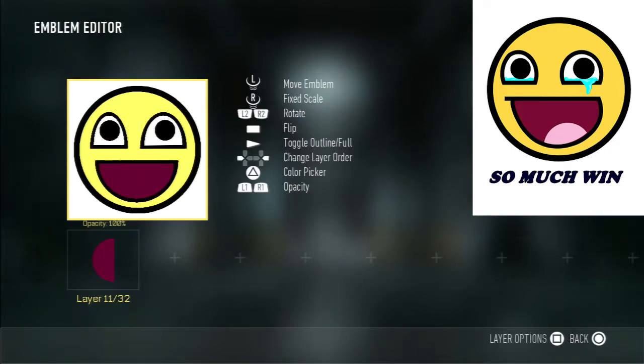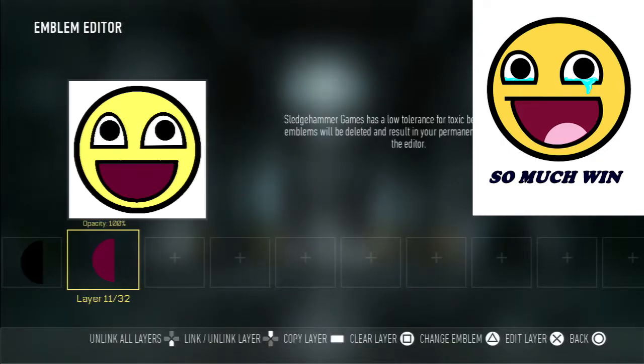The next part — this is probably another tricky one — is his tongue. Because it needs to be above this layer but it needs to be below the other layers. So this is kind of tricky to do, but we're going to attempt it right now.